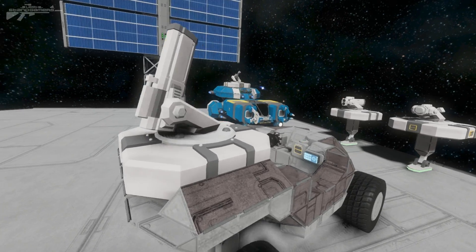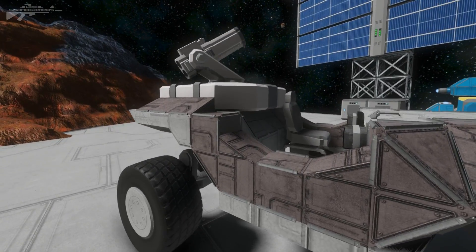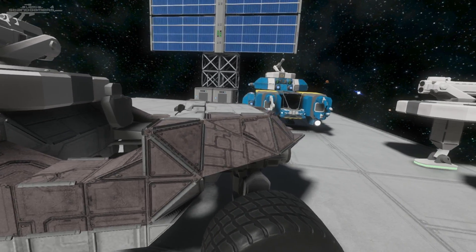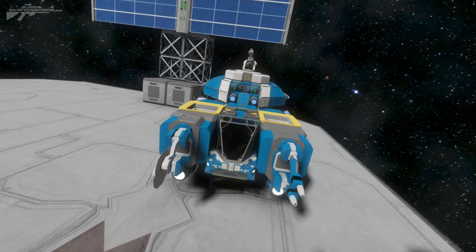Now as you can see in front of me, we've got a new block. Now this new block is not modded. This is a new turret block that's been added, and this has been added for small ships. We've got one here on this small vehicle, and we've also got one here on the mining ship.